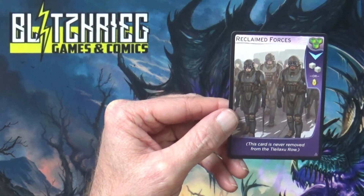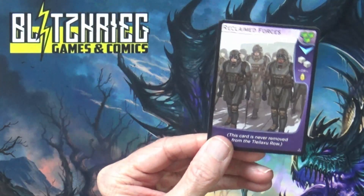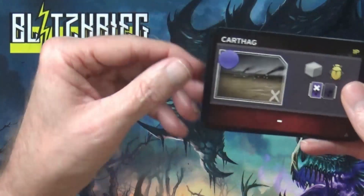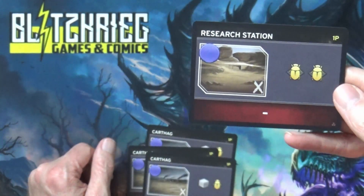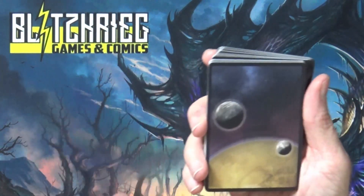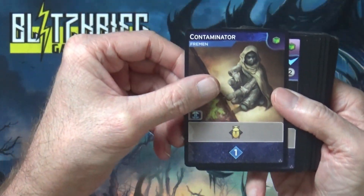Next we have the big cards, including a double-sided card here. Then we have the four new solo cards, which is basically going to show the bot — or the AI — what to do. And then we have the new cards to incorporate into the deck, which should incorporate all the new stuff.